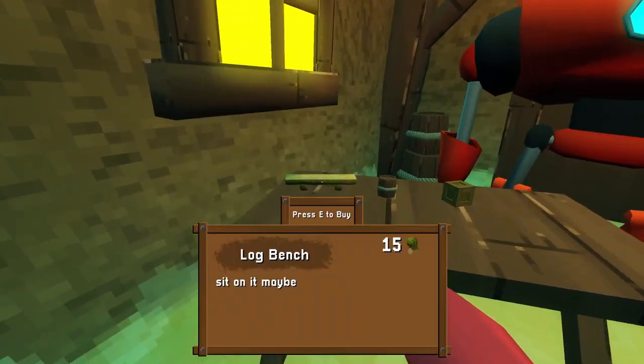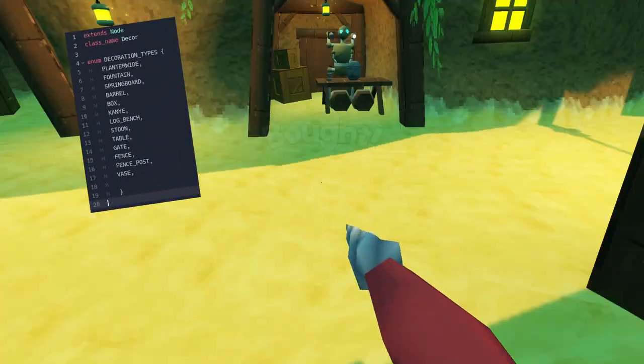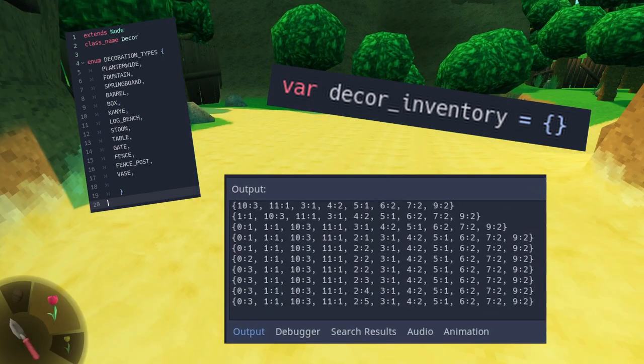I wrestled with this code for a week before I had something that was somewhat playable. I made this purchase pop-up, so now when you press to buy a decoration, I take an enum of the decoration and add it to a dictionary in your inventory script along with an integer of how many — blah blah blah. You don't care about that? If you do care about that nerdy stuff, join the Discord, I'll tell you all about it.